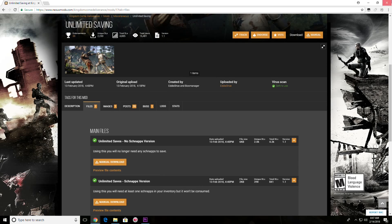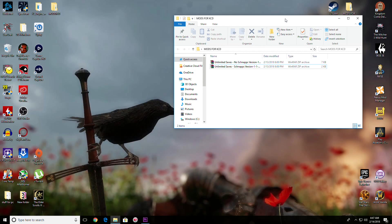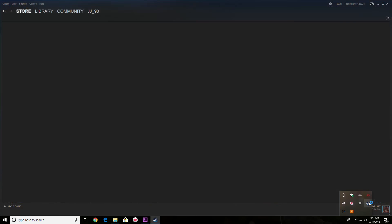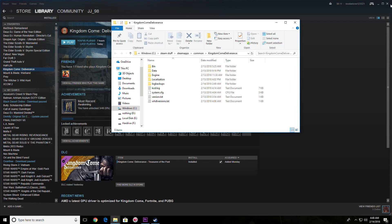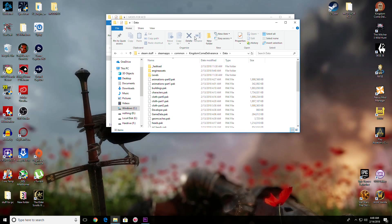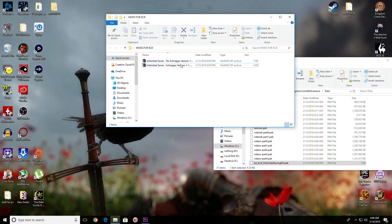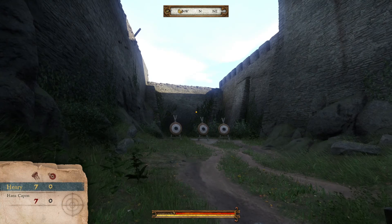I created a folder for my Kingdom Come Deliverance mods — I'm pretty confident this game is going to take off with the modding community. Pick which version you want; let's go with the no-Schnapps extract. There's our mod file. To install it, we need to find your Kingdom Come Deliverance directory — that's where your Steam games are installed. If you can't find it, right-click the game in your library, go to Properties, Local Files, then Browse. Go into the data folder and simply drag and drop the mod file into data. Replace the file at destination if prompted — don't worry about that. And that's all there is to it.